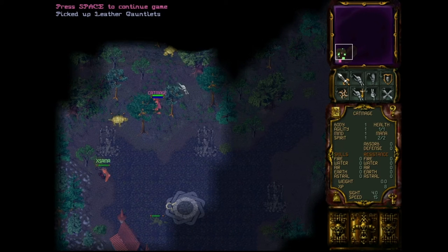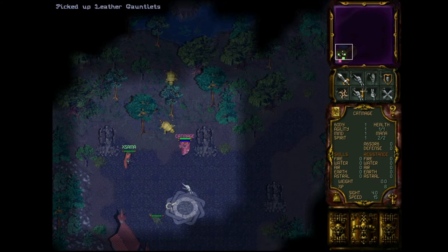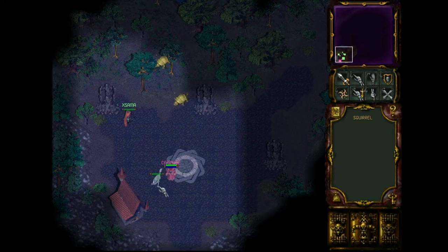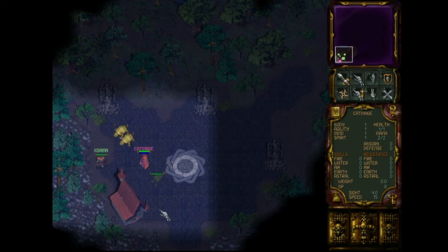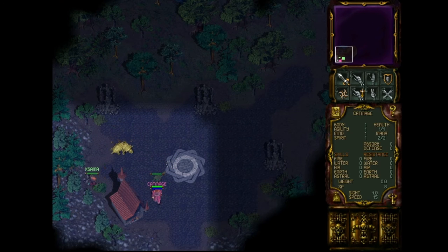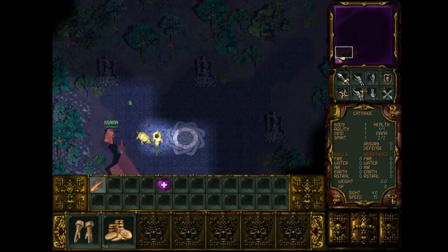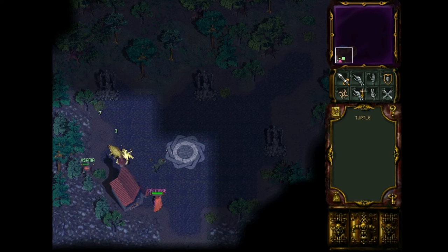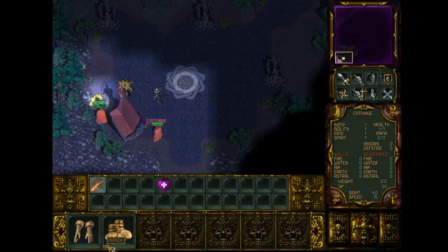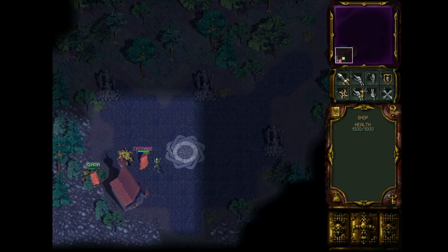Let's lure some more monsters - for example, these turtles. Let's lure them to the shop. Not only squirrels attack enemies, but also the shop itself attacks enemies and makes quite nice damage. You see, right now the shop attacks enemies. Our goal is to make the last hit. If the shop makes the last hit, it still gives us credit for it.